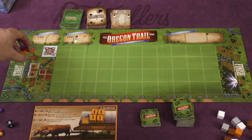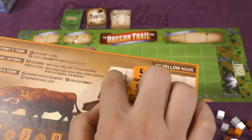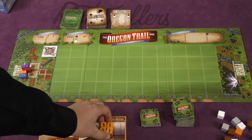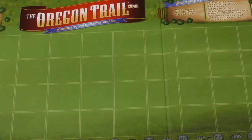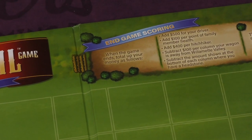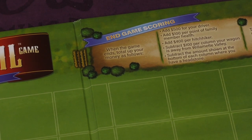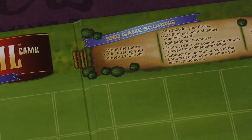Okay, so here's the board. Each person is going to get a wagon that they put here. The players are going to have their own wagon board here. They're going to start with a pistol — that's what the little grey cube stands for. And these happy people here start with a health of 5, and you're going to be trying to get them to the end of the trail. The best thing to do is talk about the end game scoring, which is printed on the board. At the end of the game, you get $500 for your driver making it, and $100 for each point of your family member's health. So if you manage to go through without losing any health, you have 4 times 5 — $20,000 plus $500 for your driver.